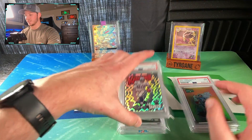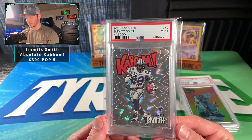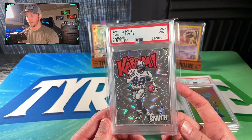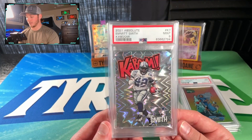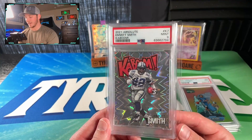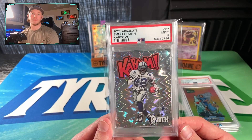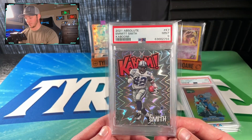Here is the other HGA card we looked at — an Emmett Smith Kaboom from 2021 Absolute. This one did PSA 9 as well. I am a Cowboys fan and I'm in the Texas area, so this is still a big card honestly. I think I paid about $95 for the HGA 9, and of course after a $50 grading fee with the economy submission from PSA, I bet I could ask about $400 for this card in the Dallas area and think I might be able to get it. So the goal is, even if it's $375, just get a little bit of money back. We'll be happy with that if it's worth a shot.